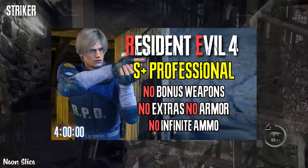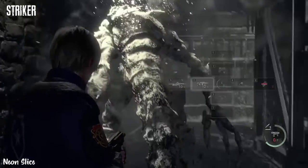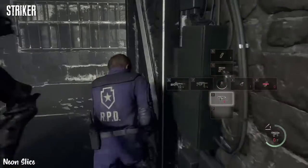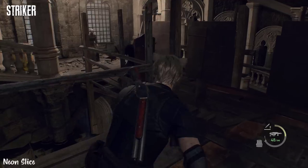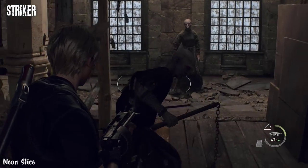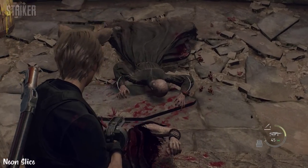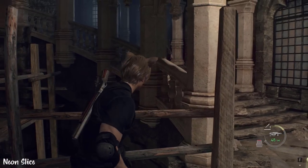I actually did use the Striker against Verdugo during my S+ no-bonus-weapons run. My final verdict on this weapon is I would put it at number three: W870, Riot Gun, then the Striker — only because of the spread. If it had a tighter spread, I think this weapon would be incredibly overpowered.